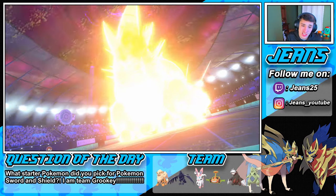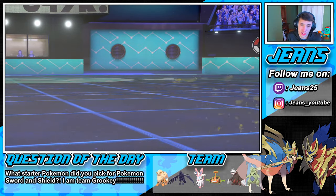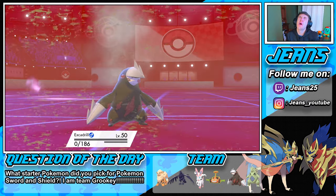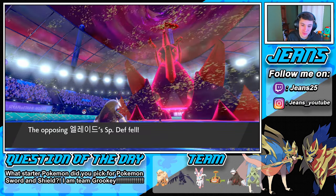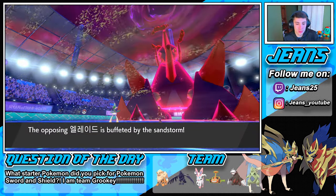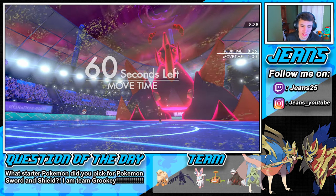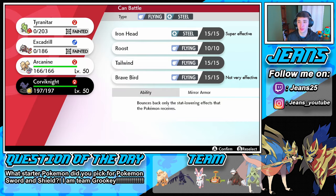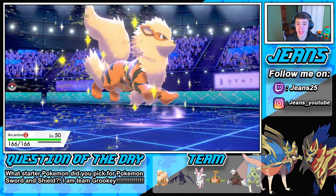We're sitting in a decent position if Excadrill can eat up Close Combat. Close Combat comes out — nope, Excadrill goes down. Trick Room is almost done. We can rock out with our Arcanine here, which is beautiful, and Corviknight. Corviknight is rocking Iron Head, which is super effective against Gigalith. If Trick Room is over, we should be fine.